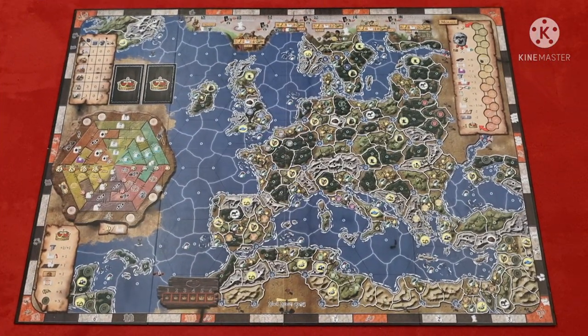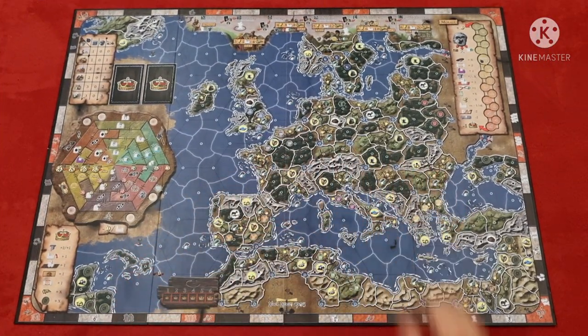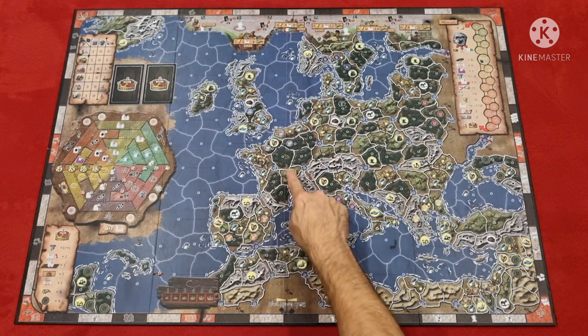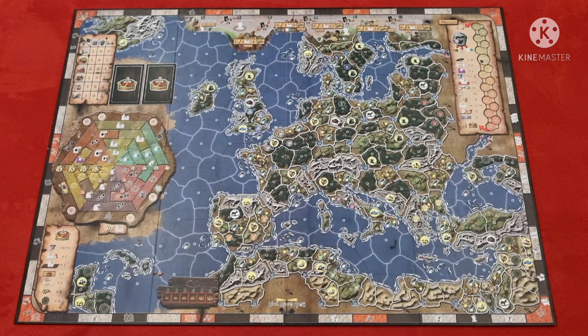First we'll take a look at the components and setup. The first thing you'll notice is this huge and wonderfully illustrated board representing a world map of ancient times. The map is split into land and sea provinces with icons for various luxury goods that you'll get if you control that province.